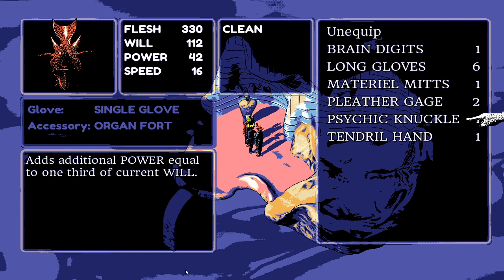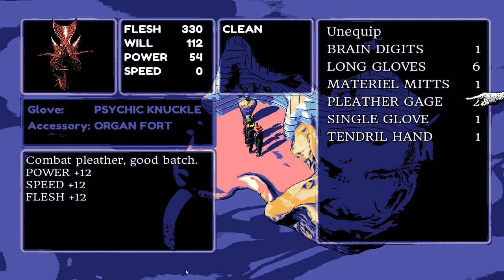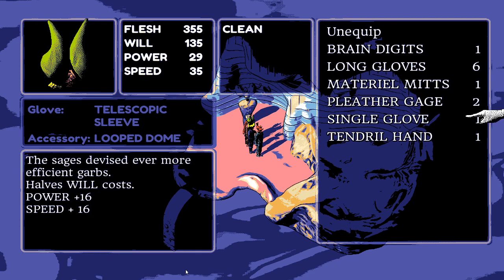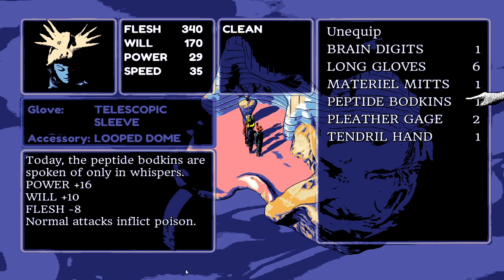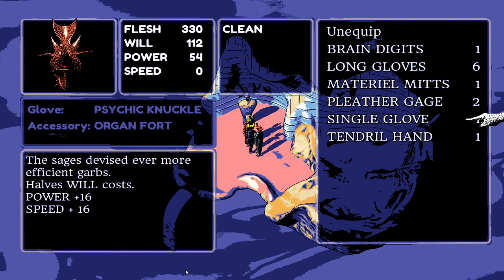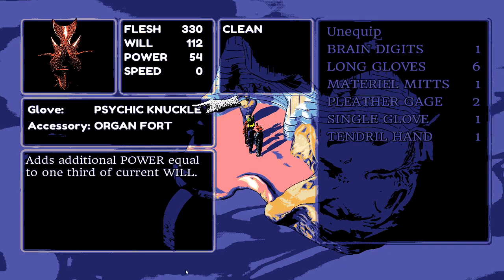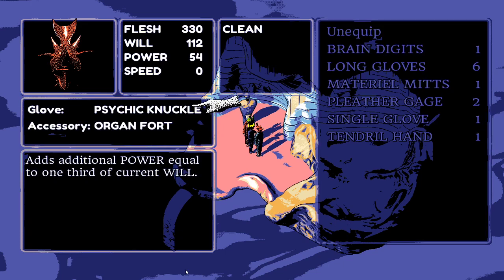There's a sync book interaction. The streamer accidentally switches characters again using the 360 controller, which they really hate. After sorting it out, they apply poison using the telescopic sleeve and see it makes their character stronger — fewer casts but more power. They speculate about giving a party member something with more will to maximize the psychic knuckle bonus.